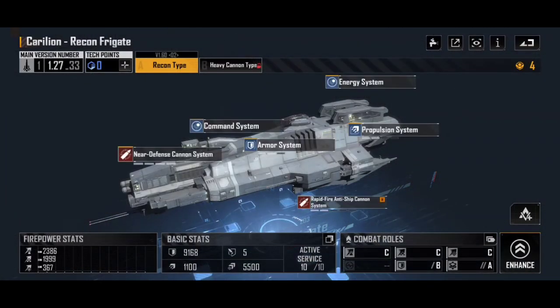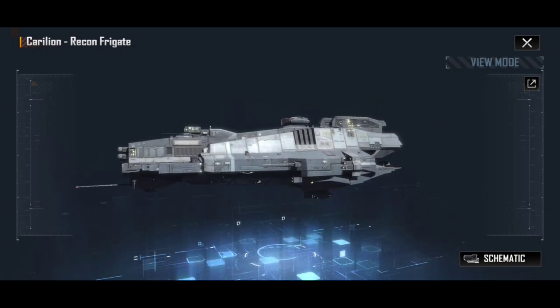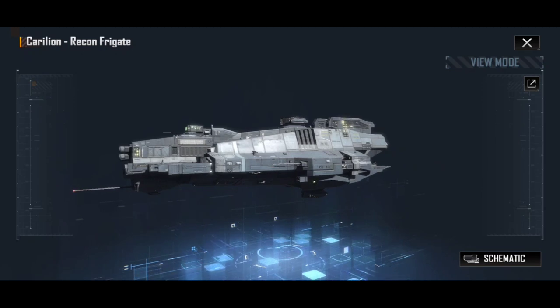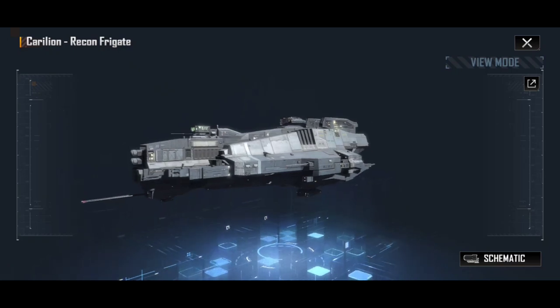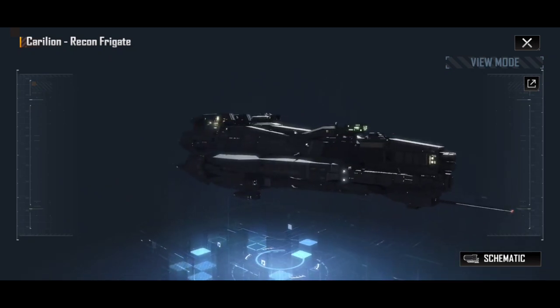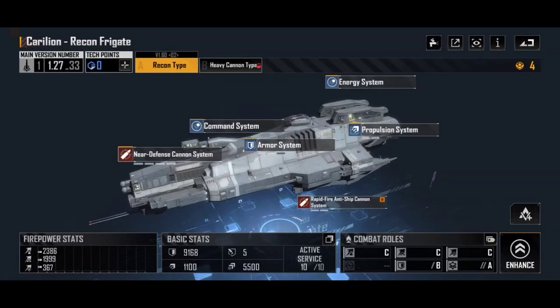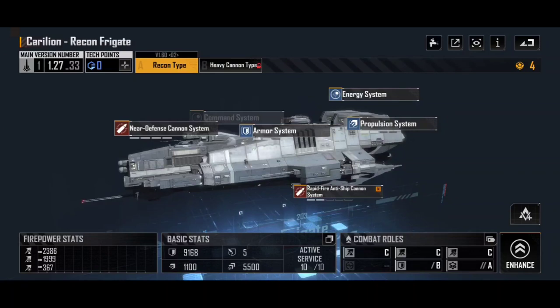I absolutely love this ship. Yes, I was biased — I wanted a reason to love it and I went looking. But I think I found something really admirable in this ship, and something that means I genuinely believe it is massively underrated. I got rid of my FG300As and replaced them with Carillion Recons, and my fleets have been doing so much better. Hopefully, waxing lyrical in this video about why I love this ship might inspire you guys to try it out and give it a go yourself. Let me know your thoughts and opinions in the comment section. Let me know how well you get on with the Carillion Recon frigate. I'm still looking forward to the Heavy Cannon type and seeing what happens there, but for the most part, this is one of my favourite ships in the entirety of Infinite Lagrange. Thanks for watching, happy sailing, and see you in Infinite Lagrange!